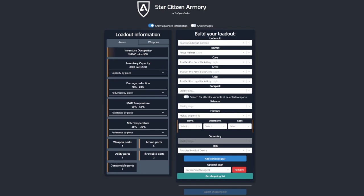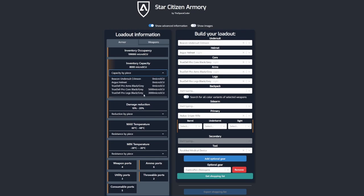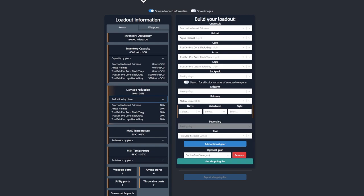This includes how much inventory space it will take in case you need to transport this loadout in a ship, how much inventory space it has, temperature resistances, damage reduction, and how many ports for weapons, ammo, and utilities it has. Some of these can be displayed by items so you can figure out which item is reducing your resistance or damage reduction.